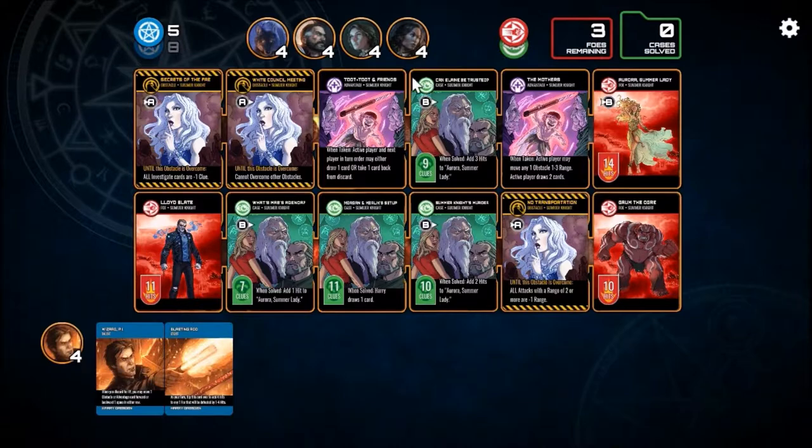Here we've got a board with different things set up. These yellow ones are like obstacles — you have to get rid of them before you can do other things, or they put a big crimp in your game. These purple ones are bonuses and advantages that'll boost your guys. The green is cases — the mysteries you need to solve — and red is the bad guys. To win the game, you need to have solved more cases than there are bad guys still left on the board, and that determines your strategy. Do you want a combat-heavy team to destroy monsters, or a really investigative team to solve mysteries and cases?